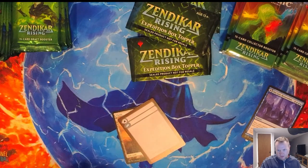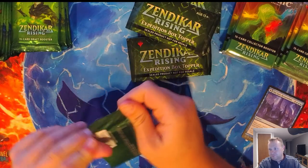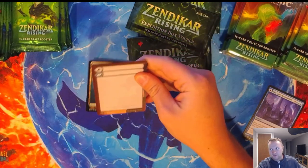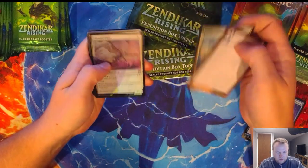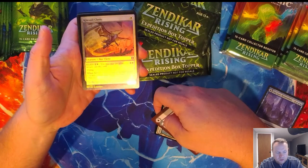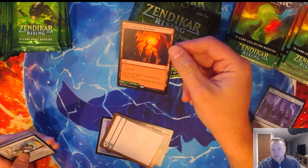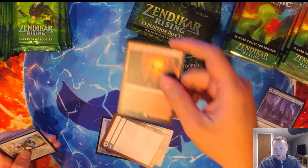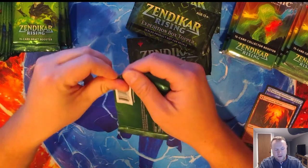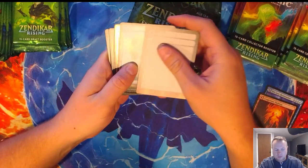I gotta get this organized. We got a Crag-Crown Pathway — one of those sort of cheap fetches. These are cool, I actually like these cards a lot for Commander. I think they're better than a lot of those dual lands, enemy lands — whatever you want to call them — that are complicated. I don't like the complicated stuff. Just let me choose which color I want to play. Definitely could have used that over the weekend where I could have won if I had an island.